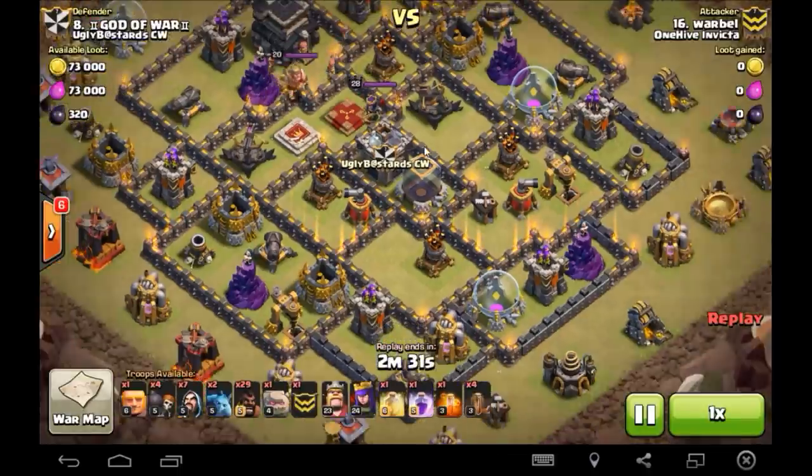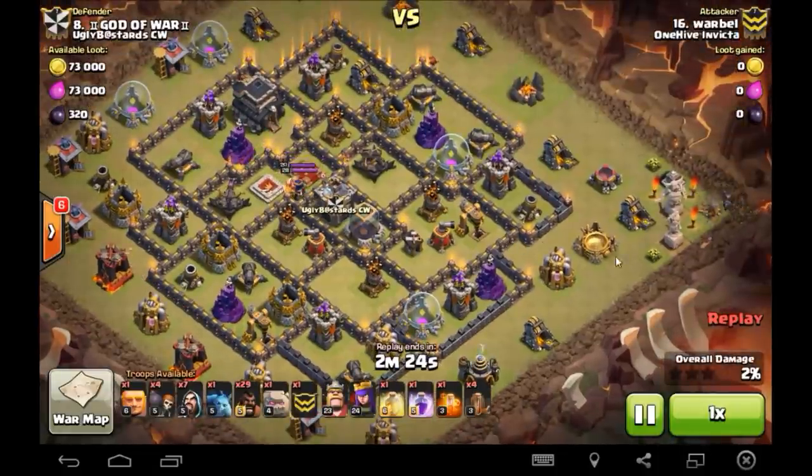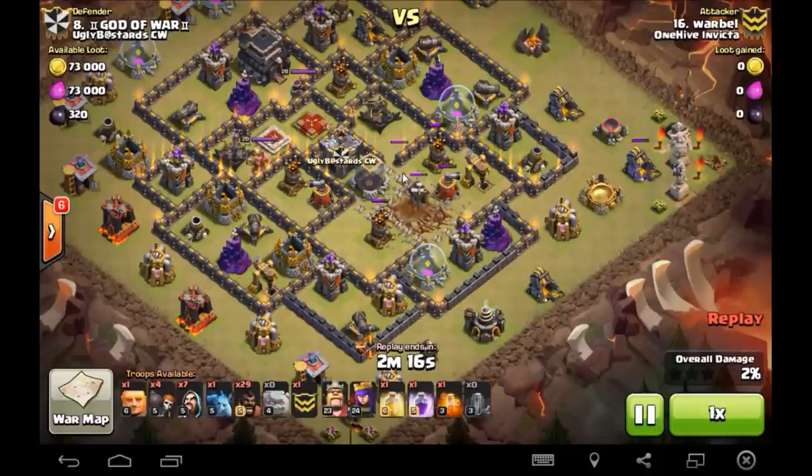War brings a max attack here. This is kind of a very compact base, a lot of small compartments. He ends up going in — there's the minion to start the funnel. He Earthquakes over this section right now, he opens this all up. Basically he's now opened up to this back side of the base.